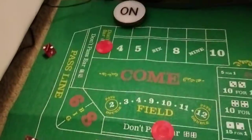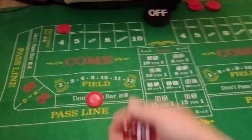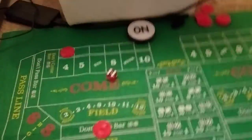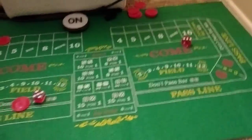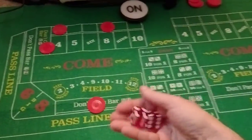We have a 4, so I've lost my don't pass, puck goes off, don't come travels to the don't 4. I take my money — not the bank's money — to put another don't pass. Puck is now off, I have a don't on the 4. Now it's a 10 — puck on the 10, don't come still up, got my 4 up. Now I have an 8, so don't come travels to the 8. Another don't come — now I'm looking for more numbers to go up and then a 7.